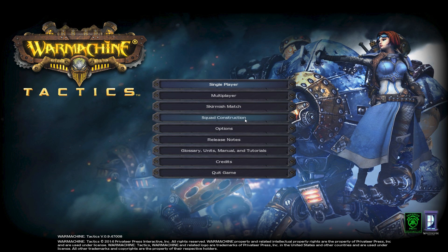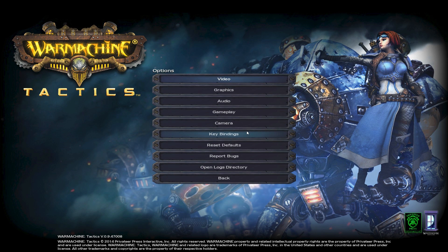Squad construction — you can go in and build out your squad. Presumably you would use that to pick for either skirmish or multiplayer as you see fit. Various options here include graphic settings, audio — kind of your standard deal here.